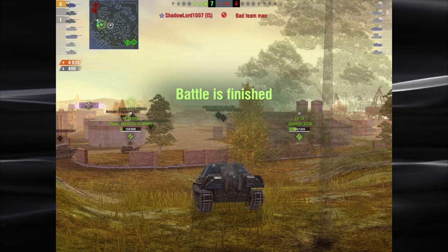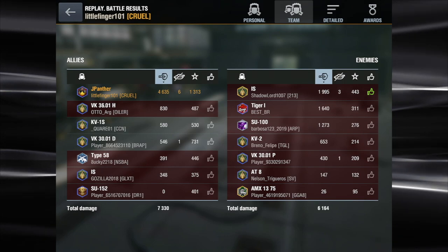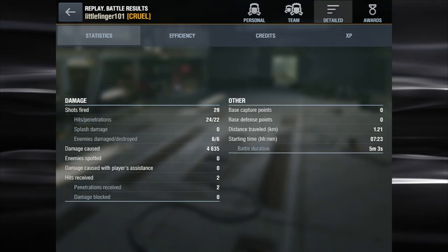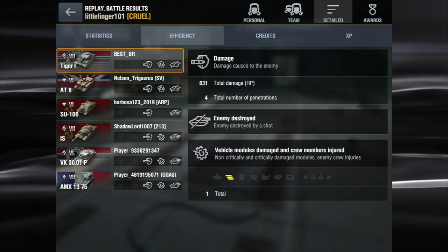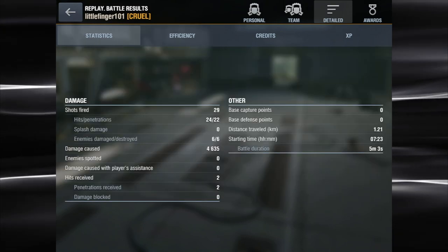So there you go - if you get lucky and get a team that can't do any damage, 147,000 credits there. 22 shots landed, and like I said, this is just a really good TD in my opinion.